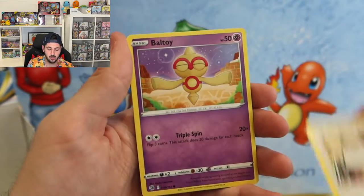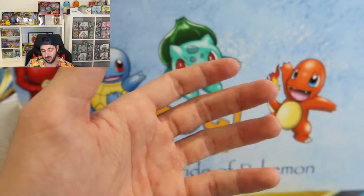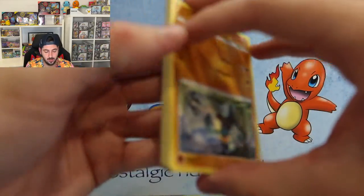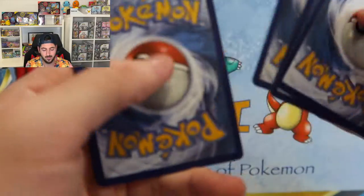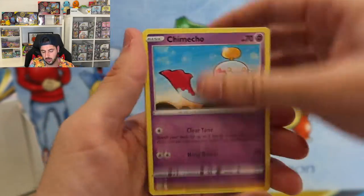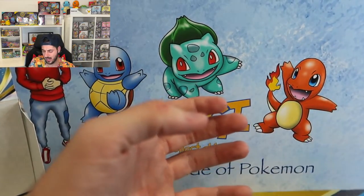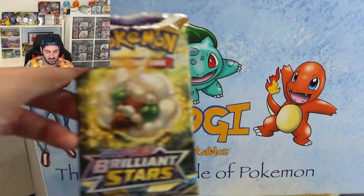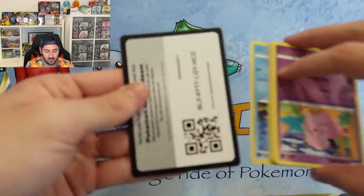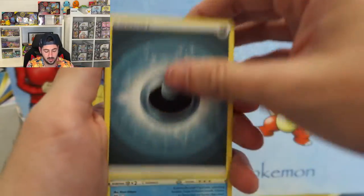Chimecho, Chimchar, Minccino, Baltoy, Snorunt, Bidoof, and a Simisear V. You know what? I'm actually happy we didn't hit the Charizard V, because that would just break my heart. Planning to get some cards graded soon, actually — with PSA. So you can look forward to a PSA return. Mewtwo reverse and a Fable. Obviously it'll take a while for them to return to me, just because of the prices and how long it all takes, being I'm in Australia and PSA's in America. So that's just gonna have to be the thing, but it's gonna be fun to wait.